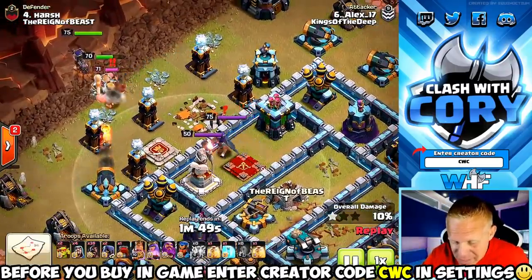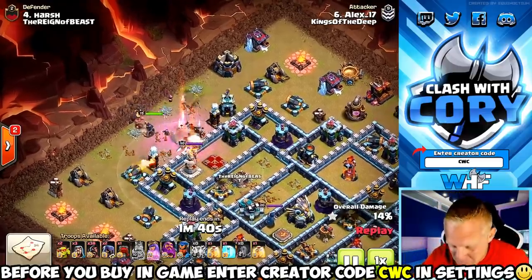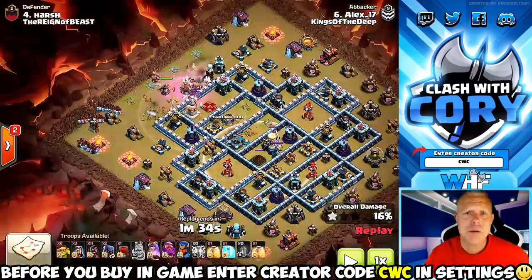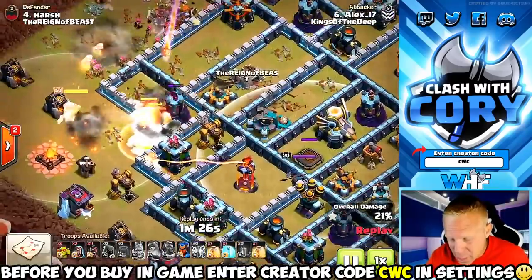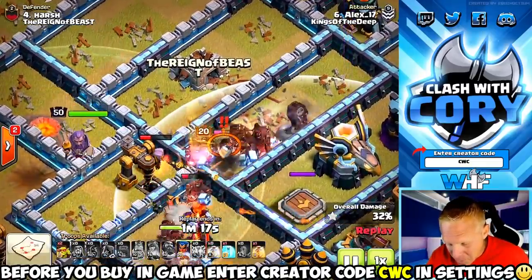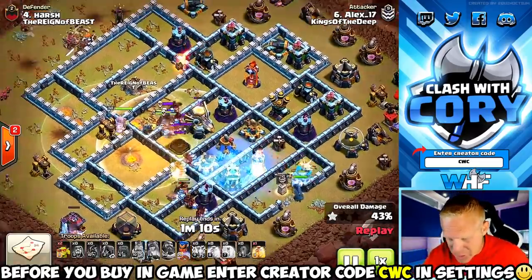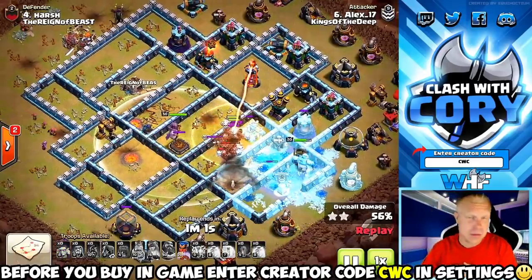On this base the king and queen are on the outside along with the town hall. We saw him sneakily taking out that exterior town hall with sneaky goblins - beautiful. Then he sueys his heroes to get both of those heroes taken out, leaving only the enemy royal champion in the base. In his troop composition he's got two headhunters. If you send them in naked they'll die way before reaching the royal champion, but if you send them in behind the hog riders the hogs tank for them the whole way. The headhunters move in straight for the enemy royal champion, the grand warden ability keeps them invincible through a couple blasts, and they finish off the royal champion.